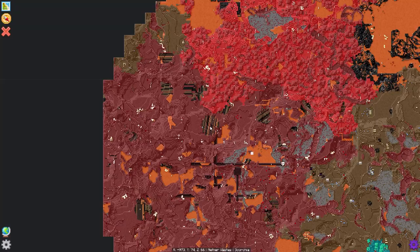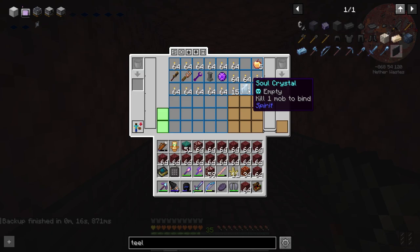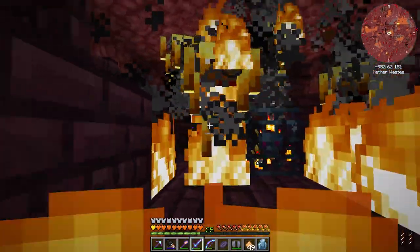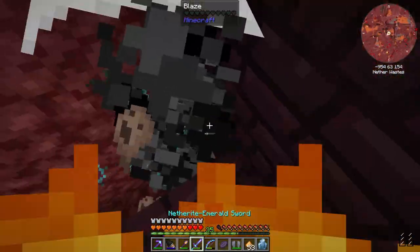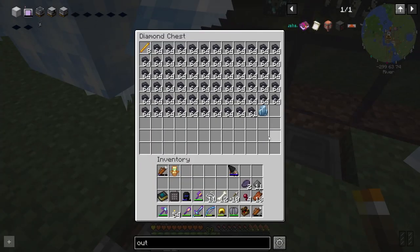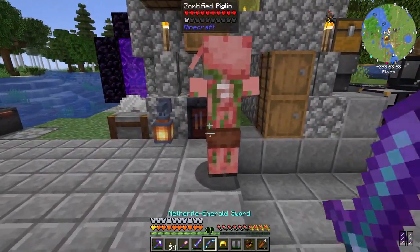We're at the fortress — oh my god it's a huge one. I've got a soul crystal with me, I might actually make a blaze farm. I found a blaze spawner — let's kill our first victim. Very nice, these guys hit level three. We got some blaze rods, fantastic.